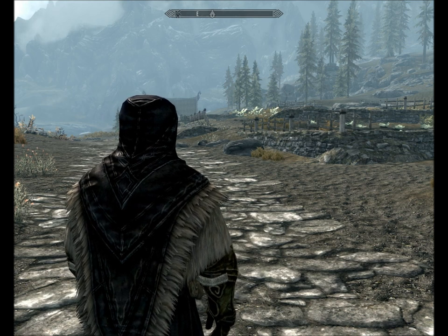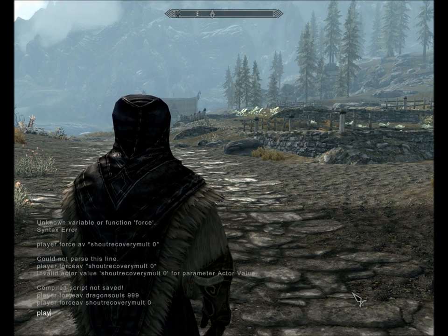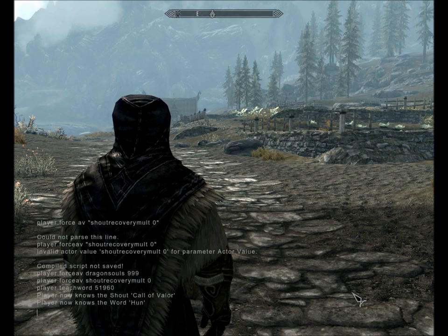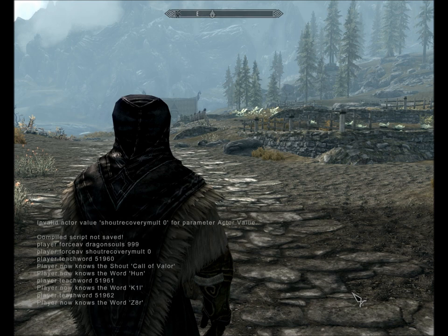The first one we're going to do here is Call of Valor. You're going to type player.teachword for each one of these. There are three words per shout and one code for each word. The first code is 51960, then hit the up key to bring it back, then the second word code ending in 1, and the third ending in 2.